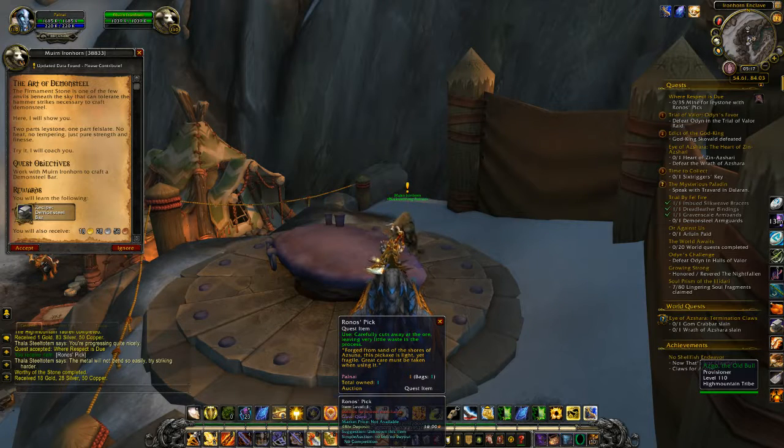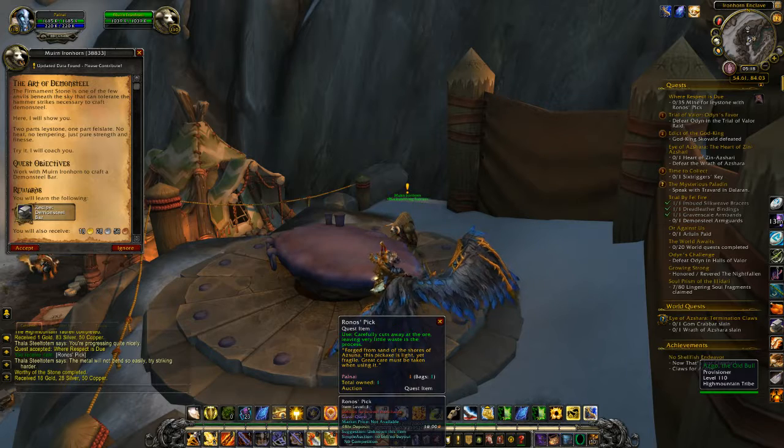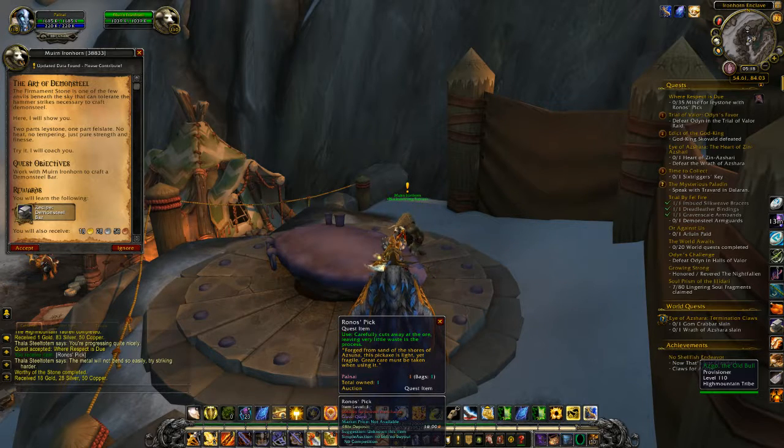The Firmament Stone is one of the few anvils beneath the sky that can tolerate the hammer strikes necessary to craft demon steel. Here, I will show you.